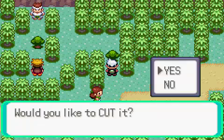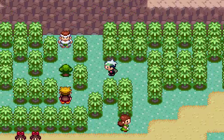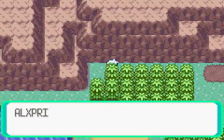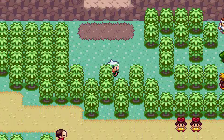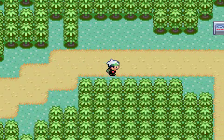Let's go and get that item in the forest there that I kinda didn't see earlier. It's a little easier to see from the other side. It's a Guard Spec. I think it protects you from status ailments for one turn? I forget. Something that's not useful.